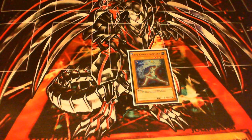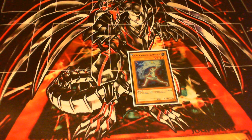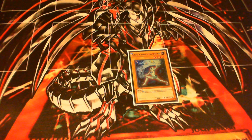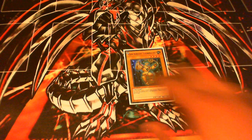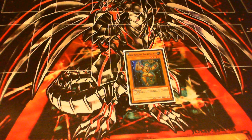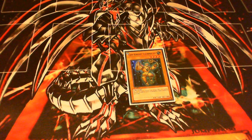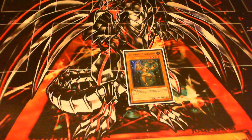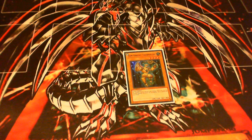Next is Gemknight Sapphire — another normal monster, Earth type, zero attack, 2100 defense. Not many regular level 4s are getting over this. If you're going to play Rescue Rabbit, you may run it, but if not, I wouldn't — run it at three or not at all. Then we've got Gemknight Tourmaline: 1600 attack, 1800 defense, normal monster, Earth type — interestingly Thunder type despite being Earth attribute. If you're going to play Rabbit, run three of these; it's better than Sapphire in my opinion.